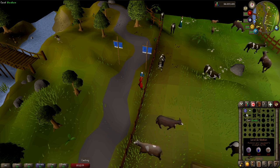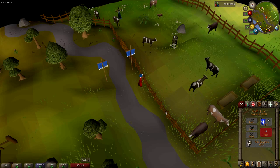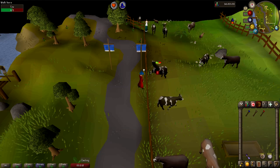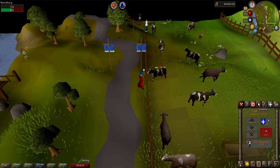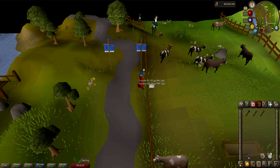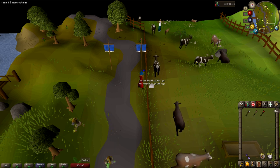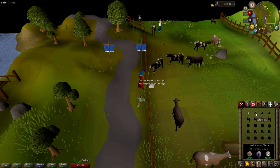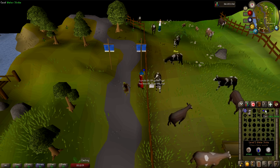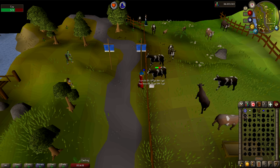Cast Wind Strike on the cows until you get to level 5 magic. I wouldn't recommend worrying about cow hides or bones — it's not worth banking them. Just stand on the outside of the fence and auto-cast. At level 5, bring mind and air runes and change over to Water Strike, which does more damage and gives more XP. Do this until you reach level 9 magic.